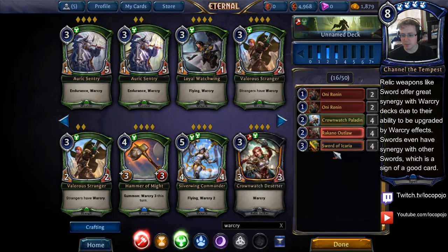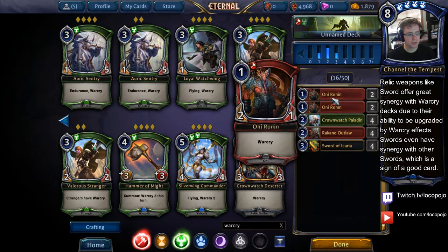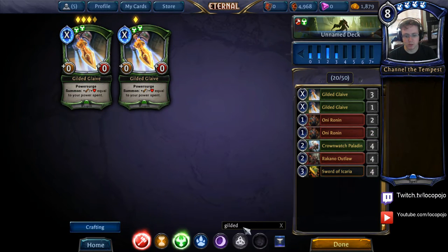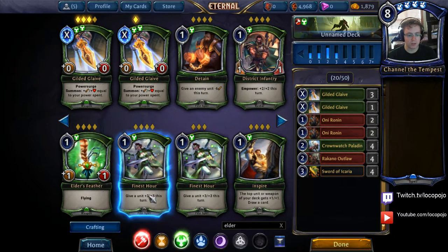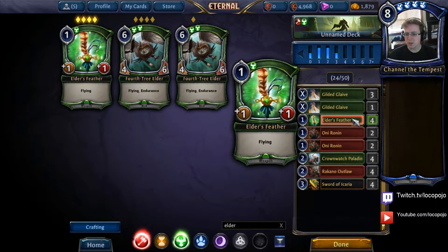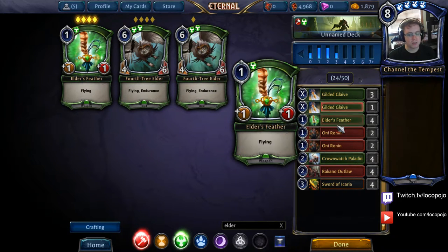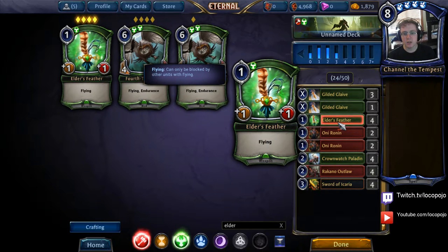This is our central Warcry theme and makes up a decent portion of the deck. We're also adding cards from previous decks — most particularly Gilded Glaive, an extremely good weapon. We want Elder's Feather, a 1/1 card that's not strong on its own but really good in a Warcry-focused deck, because as it builds up extra power from Warcries it becomes a very cheap piece of weaponry that lets your units fly over for a lot of damage. A 1-cost 1/1 weapon is okay, but even a 2/2 or 3/3 becomes extremely efficient.